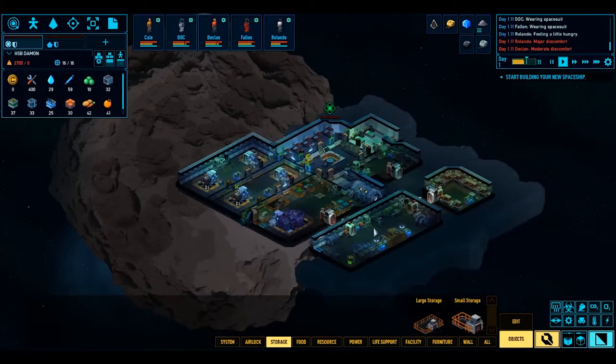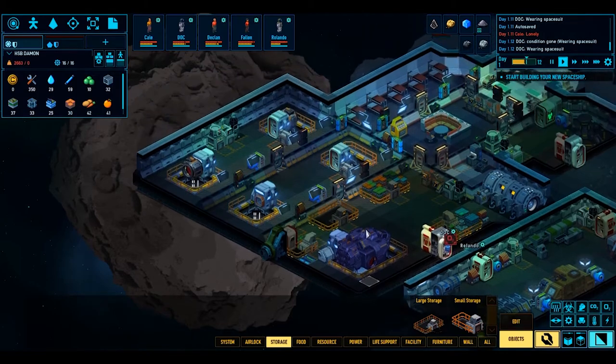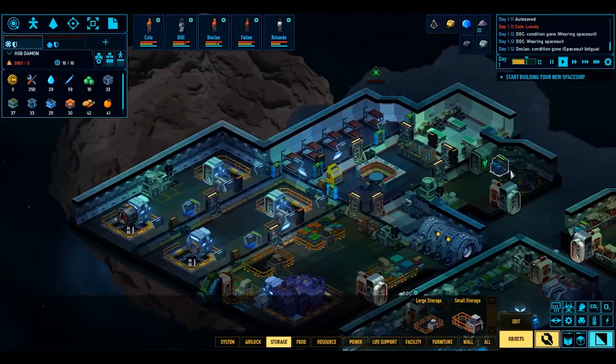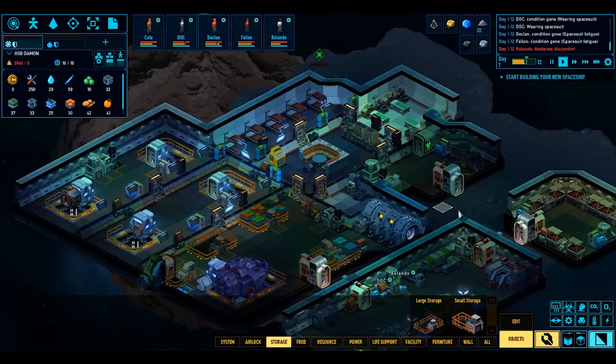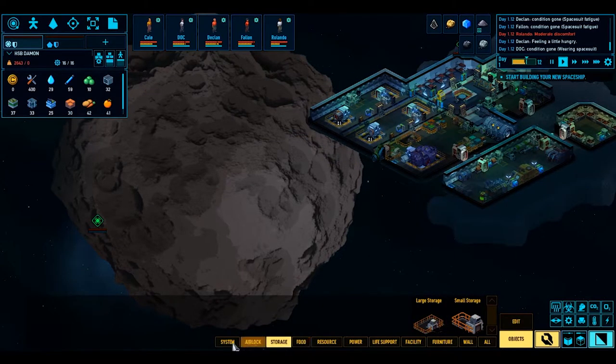So what sort of thing do we want for our ship? We're going to need a control room, engine room. Life support can go in the engine room area, sort of living quarters, and a weapons room. So that's four main rooms. That's going to be interesting - let's just continue playing for now.